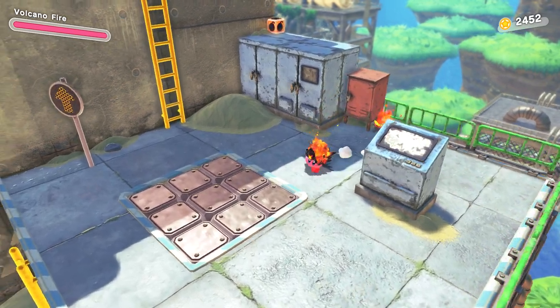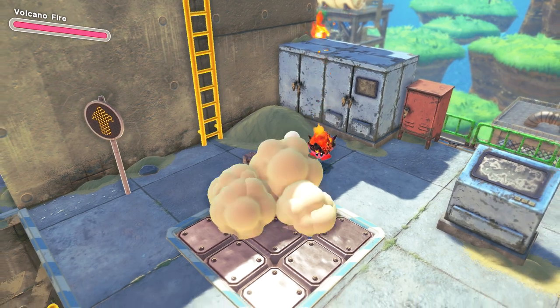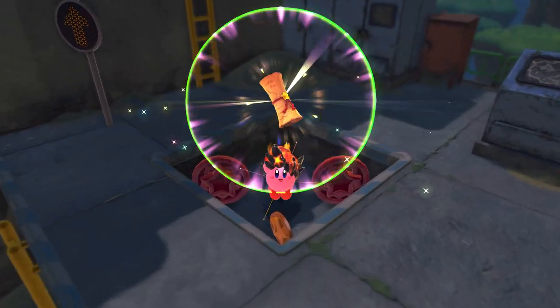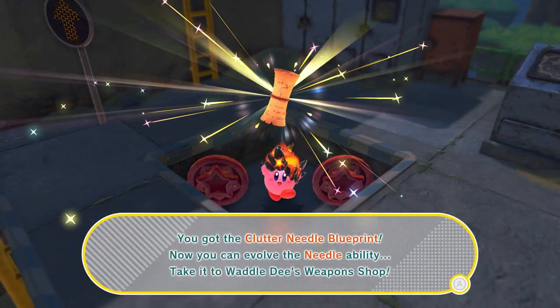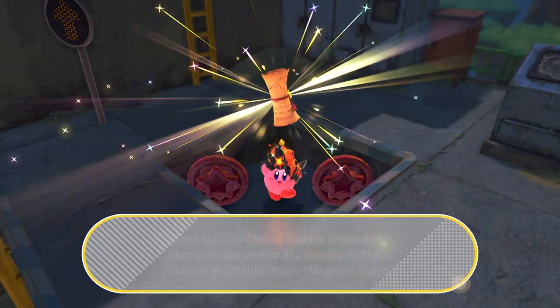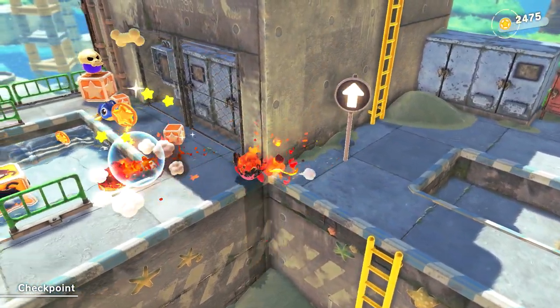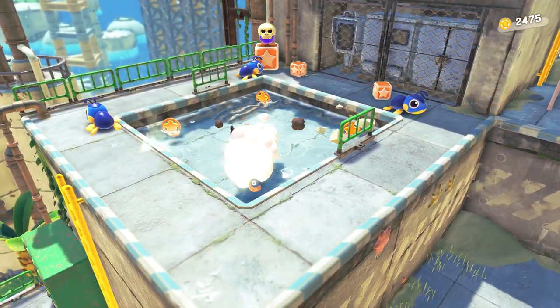A recycling bin — that's cool. We do have a bomb here. We got the Clutter Needle Blueprints — you can evolve the Needle ability by taking the Waddle Dee's weapon. So we got a blueprint, let's do it. I will definitely be looking out for those as well.